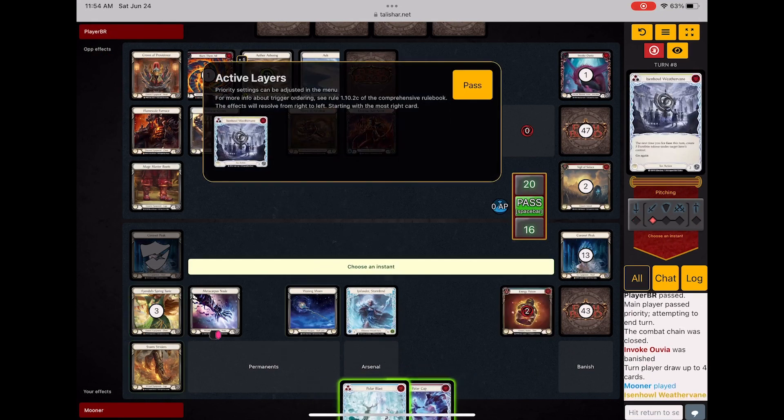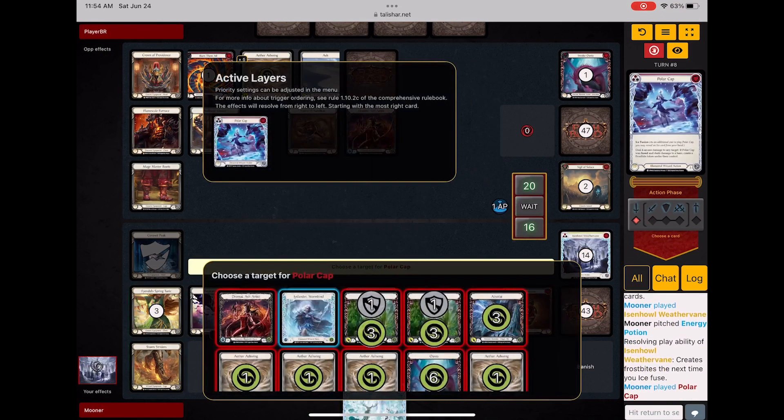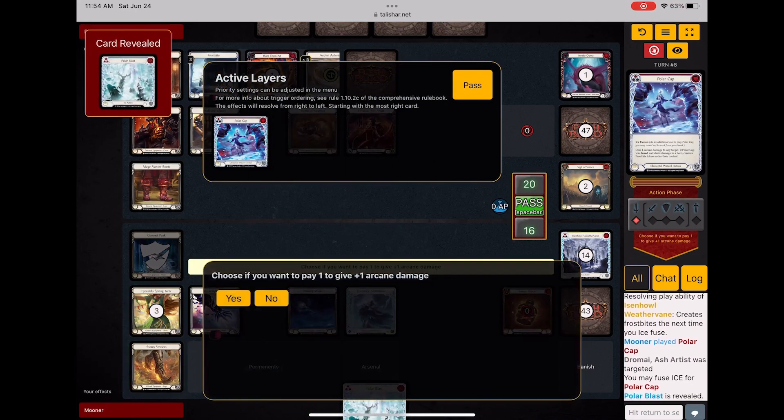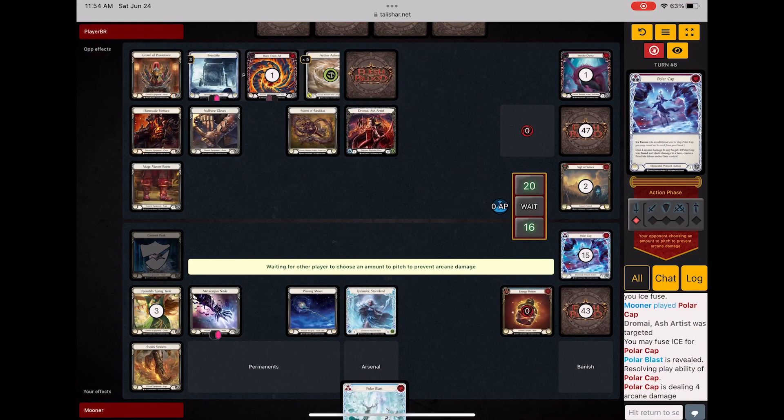Here I can lay down a few frostbites. She does have enough arcane barrier to AB this. But we'll see what she decides to do. It's still not looking good for me.